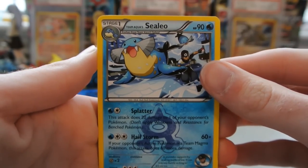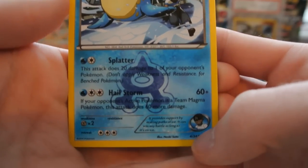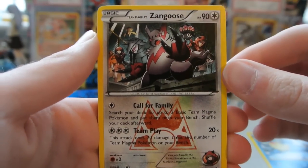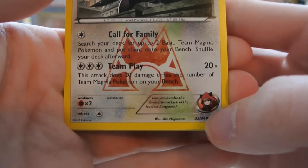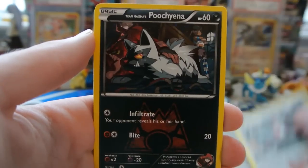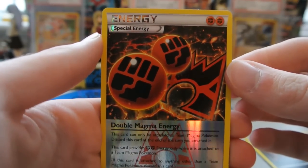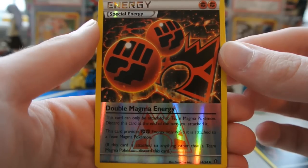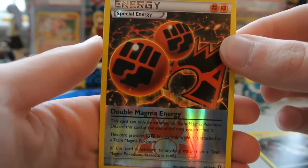We have Team Aqua Celio — here's just a look at what the Team Aqua cards look like. You have the Aqua logo there and a little Team Aqua Grunt down there as well. Team Magma's Zangoose, and on the Team Magma card you have the Magma logo and a little Team Magma Grunt. Then we have Team Magma's Poochyena. And a very nice Reverse Double Magma Energy — this card provides two Fighting Energy only when it is attached to a Team Magma Pokemon. Awesome that I got that in Reverse.